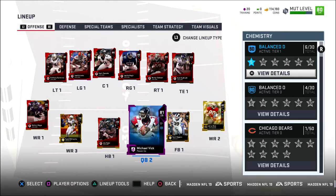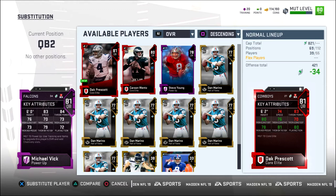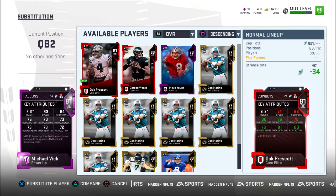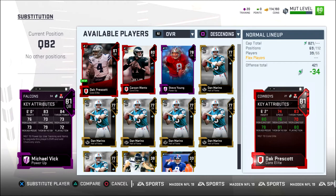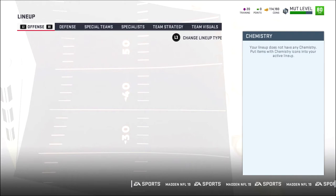We got Dak Prescott starting as our QB right now with Mike Vick also as a backup. I might actually put him up to a starter, but Dak's been playing good. We've been doing alright with Dak. It's just that we need someone that can scramble because our line isn't that good, and with throw power Dak is the better player though. We're going to keep Dak the way it is. If you guys want to see me play with Vick, I'm going to try to upgrade him as much as I possibly can, but for now we're just going to roll with Dak.